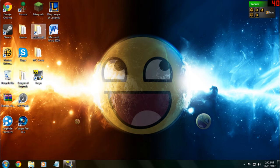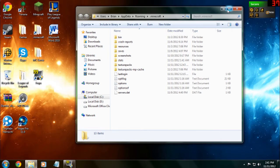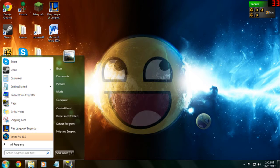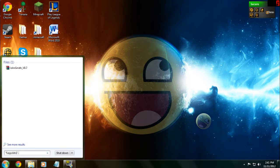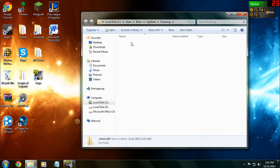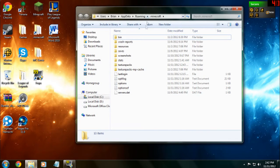Now you want to go to your .minecraft folder. If you don't have a shortcut on your desktop, then go to Start search and type %appdata%. It'll take you to your Roaming folder and your .minecraft is right there. Go ahead and open up your .minecraft, then double-click your bin folder.